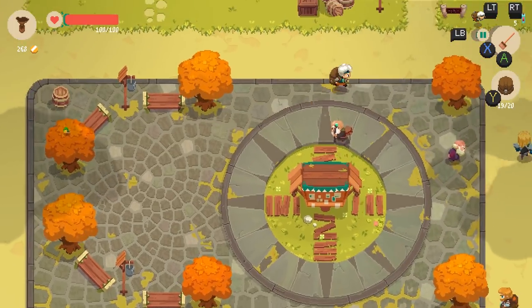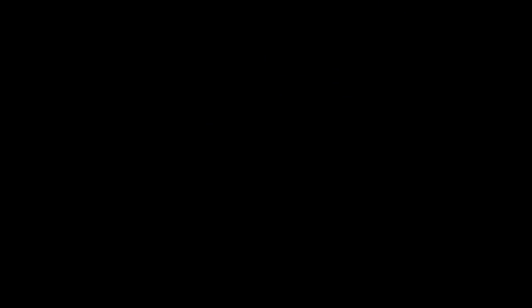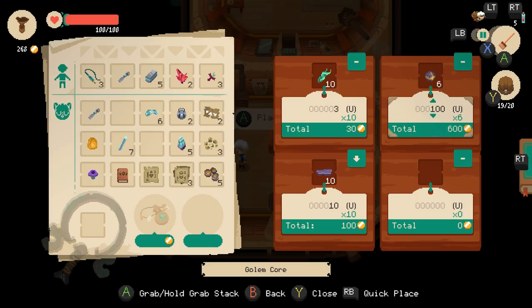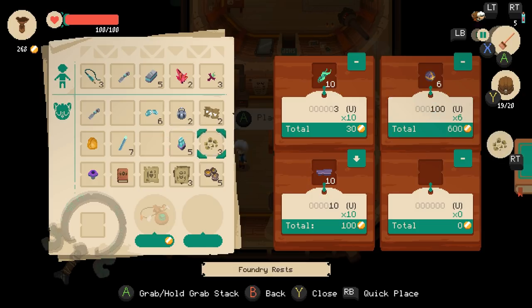I really wish there was a much deeper weapon tree than this game has. It would be so much more satisfying. Oh well. Golem cores — at least we'll have a bunch of money. It's a hundred apiece. Let's see — gold runes.